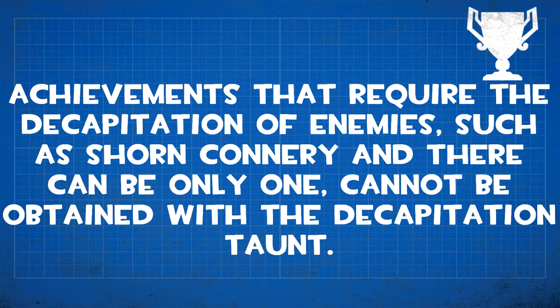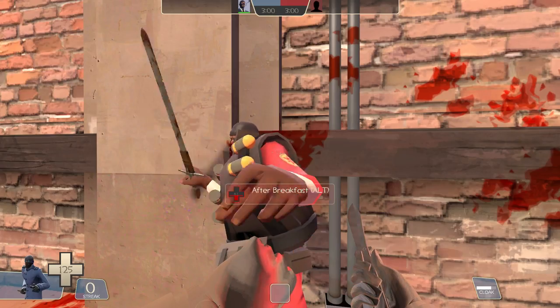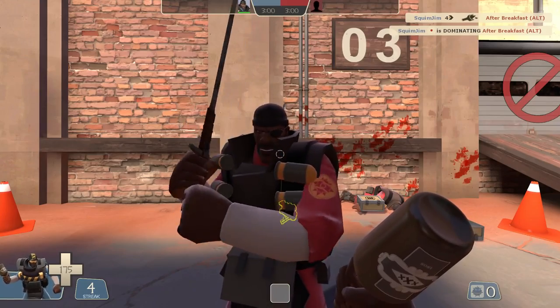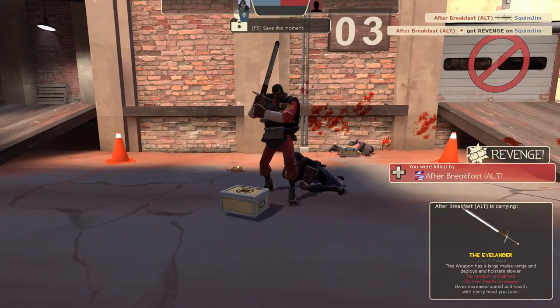Achievements that require decapitation of enemies — such as Shorn Connery and There Can Be Only One — cannot be obtained with a decapitation taunt. Shorn Connery is for decapitating a cloaked Spy, and There Can Be Only One is for decapitating your nemesis. Both normally just require the target to be decapitated with a sword weapon, but if you kill them with a sword taunt it won't work, despite taking their head off and despite the taunt literally being called 'Decapitation.'